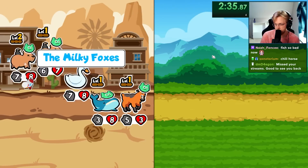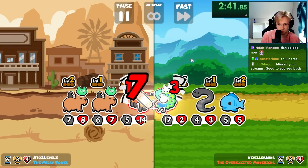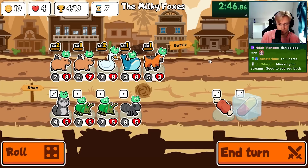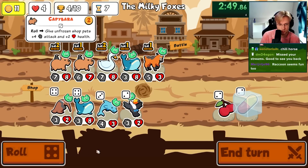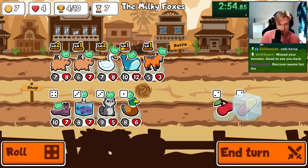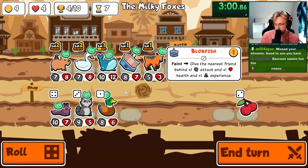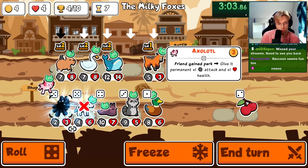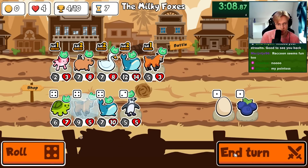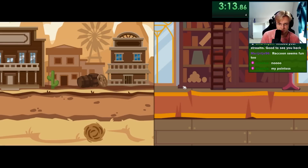We're fine. Stronger whale. Okay, what do we get? There's a tar. Give stats to the swan and the whale.